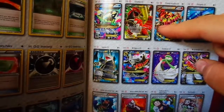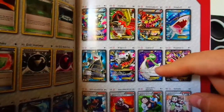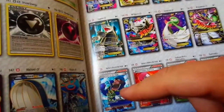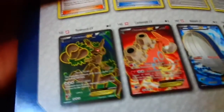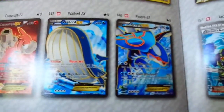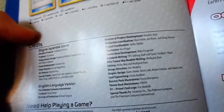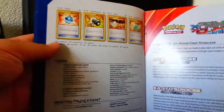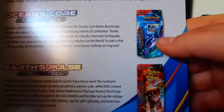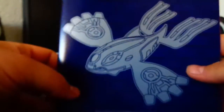We start now: Kyogre, Groudon, Primal Kyogre, Primal Groudon, Sharpedo, Aggron, Mega Aggron, Glalie, Mega Glalie, Archie's Ace in the Hole, Hidden Ball Trick, Professor Birch, Teammates. On this side we got the Trevenant EX, Cameruptite, Wailord which I pulled, and the Kyogre EX. There are still many cards I haven't pulled. There are also special cards like Dive Ball, Enhanced Hammer, Switch, and Weakness Policy. And there are the decks - the Ocean Score and Earth Pulls.